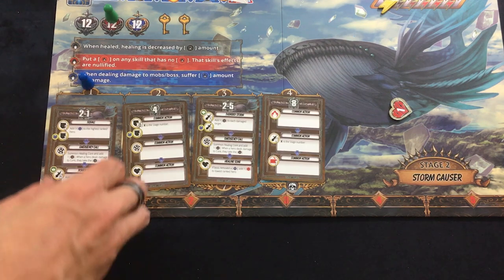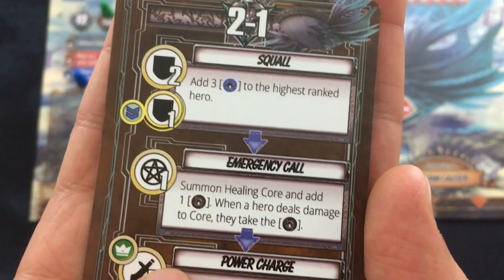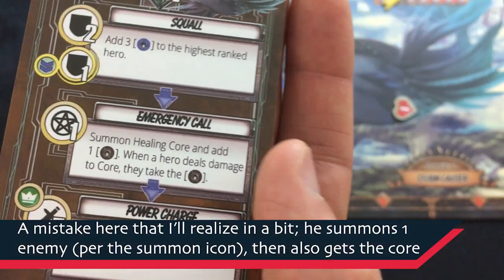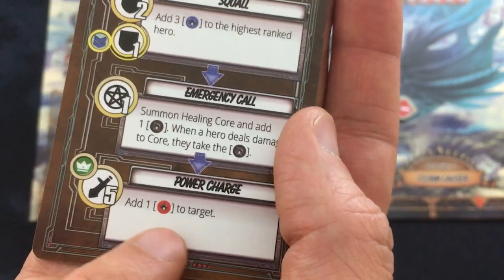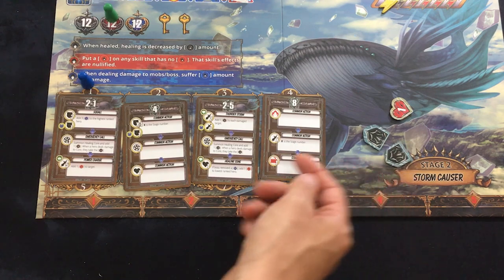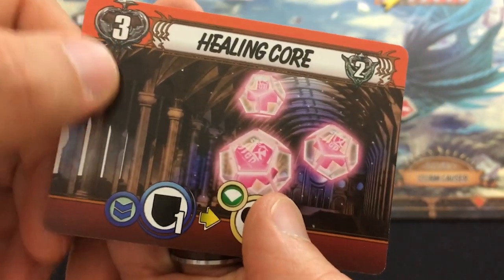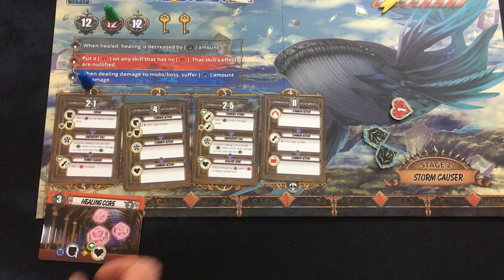The boss gives himself two shields and needs to give three blue tokens to the highest-ranked hero, so Kukurito is going to be a little messed up. He also summons a Healing Core — it has a black token on it that lowers healing, and if you hit it you take the black token. Then he hits Kukurito for five, leaving him with one life, and nullifies another one of his skills. For enemies, shields always use the max amount: he'll block two damage, then block one whenever attacked. The Healing Core has three life, adds shields to itself, and heals everybody for two — a pretty annoying little guy.